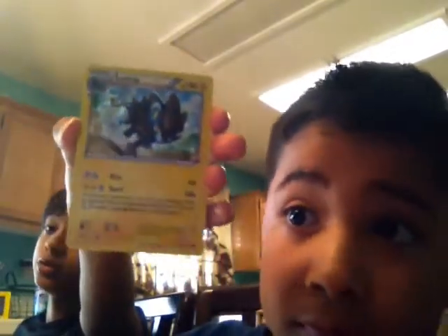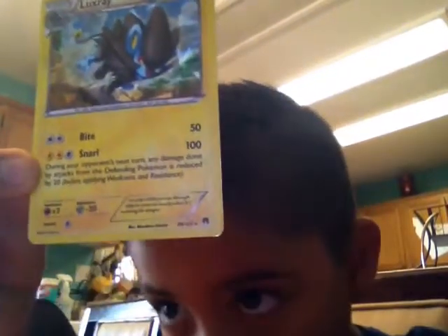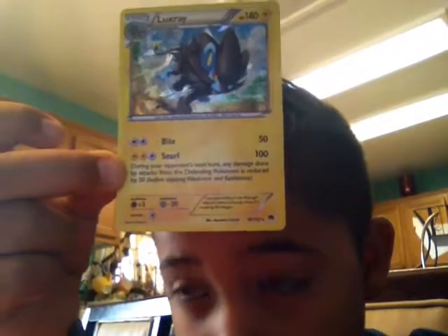My next most powerful card is... it's this guy. He actually has 100 damage and he does small — 100 damage. I know there's 20 damage less. His health is 140. Hoopa's is 170, and there's 200 damage. So yeah, he has 100 damage right here and 20. What, like 50 right here? So yeah.